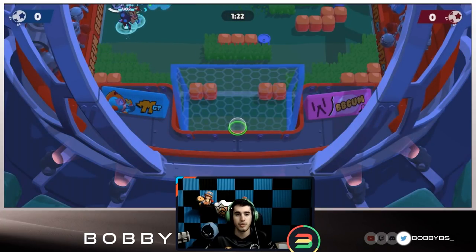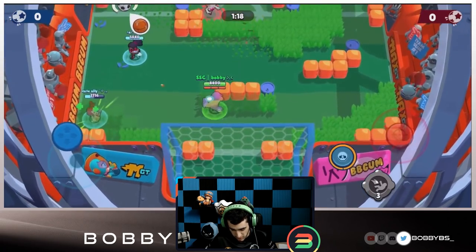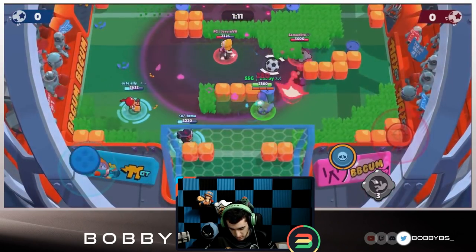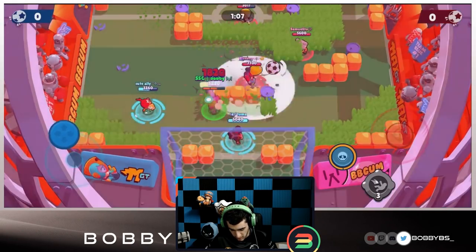We're able to move the ball up now. Toma being a god on Shelley - he isn't doing too much to be honest, probably getting countered by the EMS and the Nita. He kind of gets triple countered here which is unfortunate for Toma. We're going to stand over here and haven't used our gadget yet.